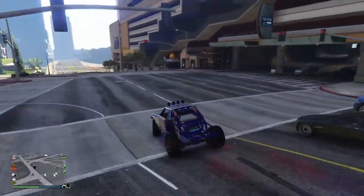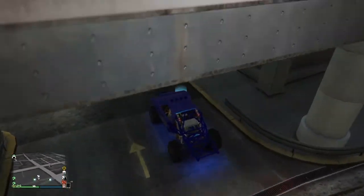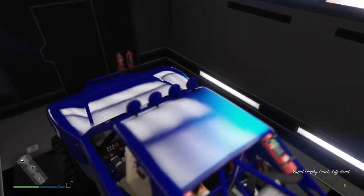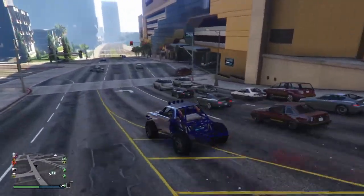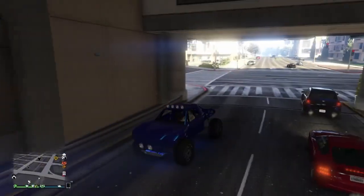Drive back in — as you guys can see, you can see my friend driving his own car. Just drive back in and drive back out once you've done that. Go change something if you're using a modded vehicle that your friend is giving you, and that's pretty much it. Drive it to any of your garages and that's pretty much how you do the glitch. Peace.